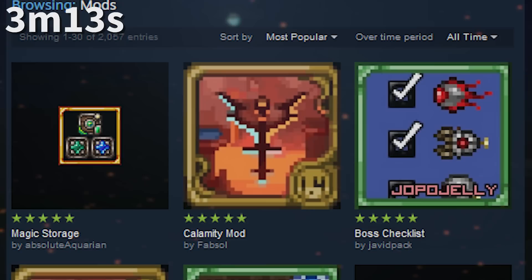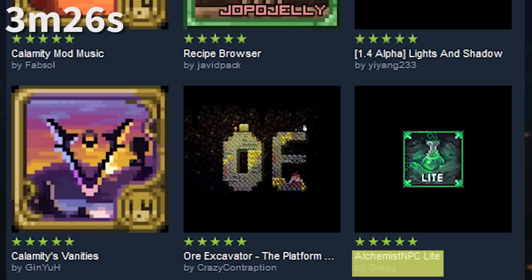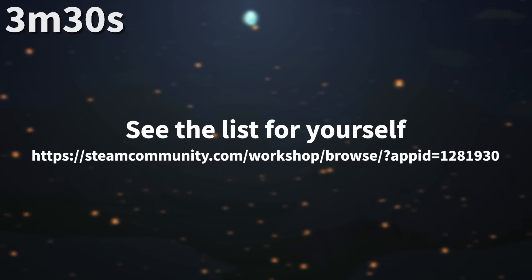The most popular mod of all time since tModLoader released on the tMod Workshop is Magic Storage, followed by Calamity Mod and Calamity Mod Music. A few other notable mods like Boss Checklist, Recipe Browser, Lights and Shadows, Alchemist NPC, CowVal, and Fargoes are also high on the list, along with a lot of QOL mods.